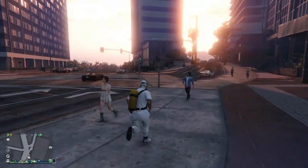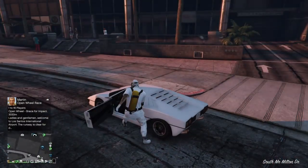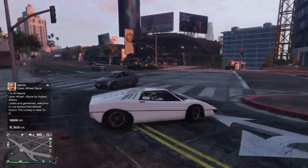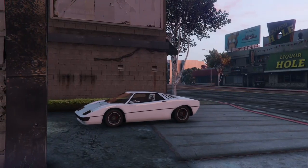As soon as we spawn back in, go ahead and call in your Nightshark or Stromberg. You guys can see I've got the Stromberg right here, and we're just going to enter the arcade garage. It will throw us into a black screen for about a minute or two, so I'll be back with you guys when we spawn back outside with the Stromberg.